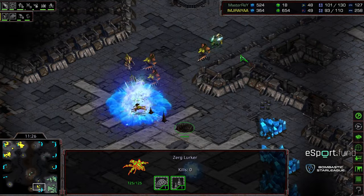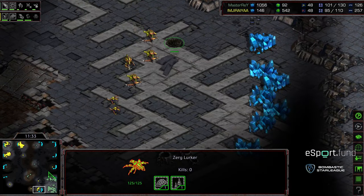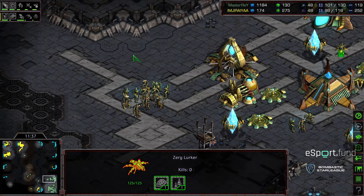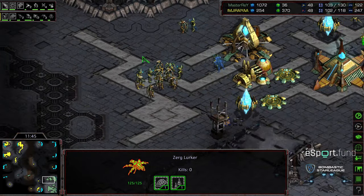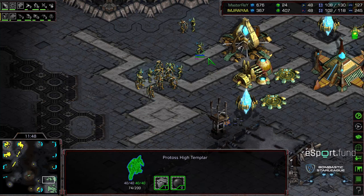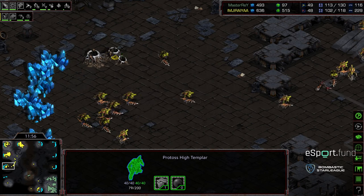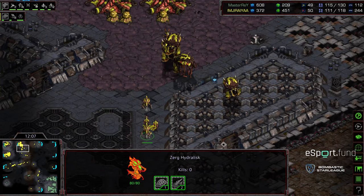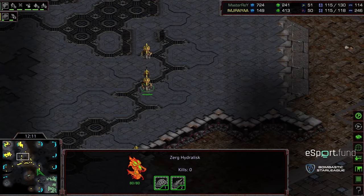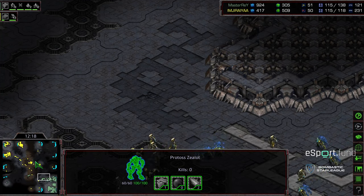Jiraiya moving to the six o'clock location with a bit of a skeleton crew — this might force a cancellation. No observer, and this is the thing with the Corsair investment: the robotics facility is somewhat late. This first observer not on the field to help deal with this lurker, causing a further delay. All that economic damage done to Jiraiya's base is getting undone a little because of this cancellation at the five o'clock location, forcing that nexus down. Another grouping of zealots and High Templar are out on the front.